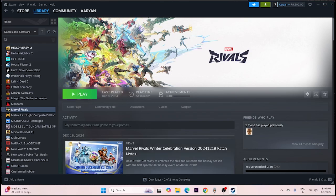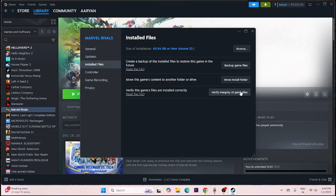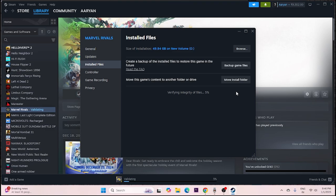If you're still having trouble after all those steps, verify the integrity of game files. Right-click the game in Steam, go to Properties, then Installed Files, and click 'Verify integrity of game files'. This will take some time as it checks every game file. If any files are corrupted or missing, this can cause crashing and other issues, and Steam will repair them automatically.